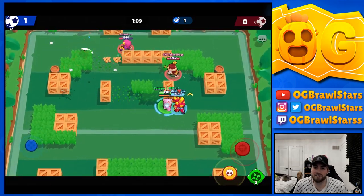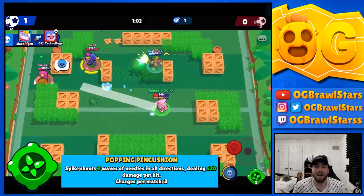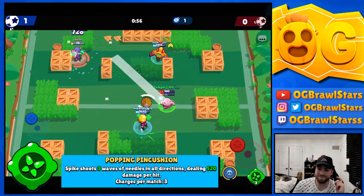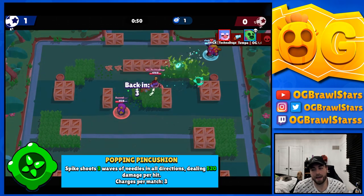Spike's gadget is called Popping Pin Cushion. I'm not really a huge fan of it just because it doesn't add anything super interesting to his kit.